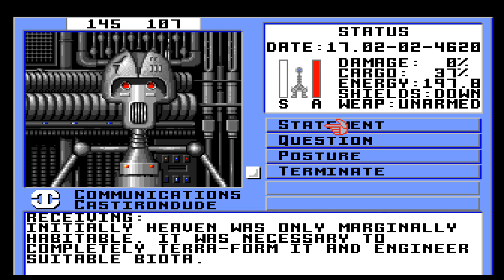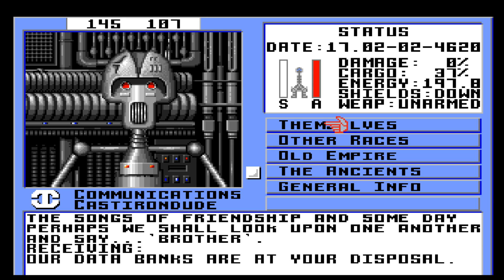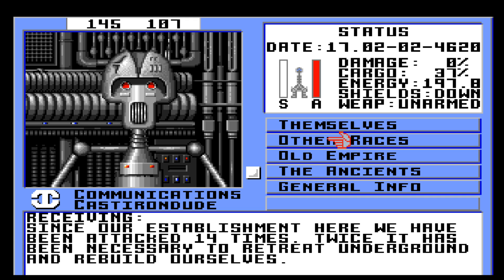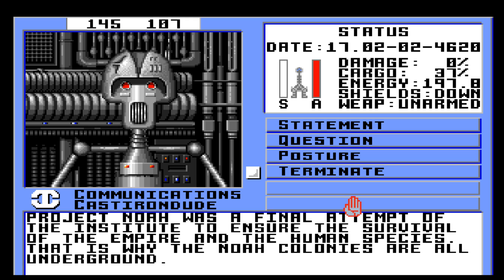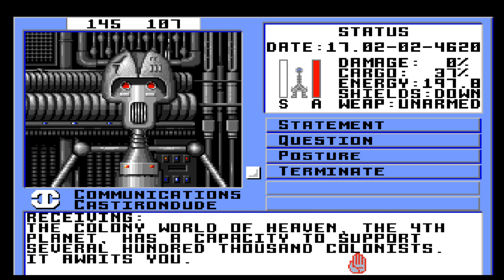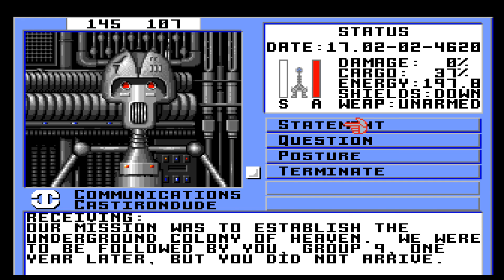Initially, Heaven was only marginally habitable. It was necessary to completely terraform it and engineer suitable biota. Since our establishment here, we have been attacked 14 times. Twice it has been necessary to retreat underground and rebuild ourselves. Project NOAA was a final attempt of the Institute to ensure the survival of the Empire and the human species. That is why the NOAA colonies are all underground. The colony world of Heaven, the fourth planet, has a capacity to support several hundred thousand colonists — it awaits you.